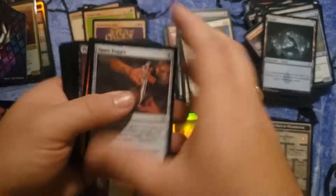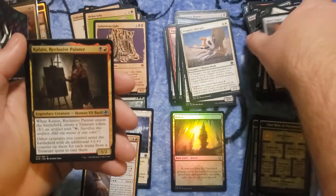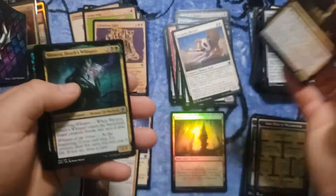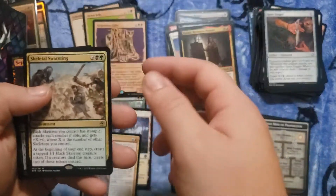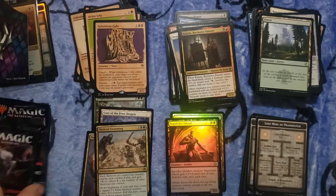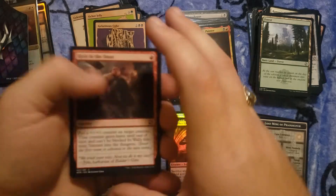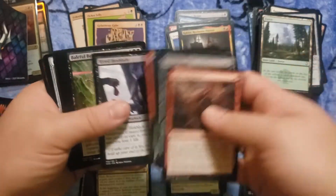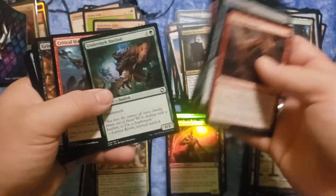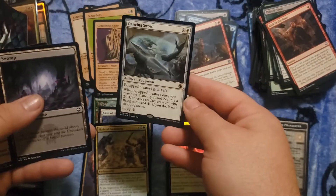Hey, a different dungeon this time. Skeletal Swarming is the rare, and we got a foil — just a ghoul though.